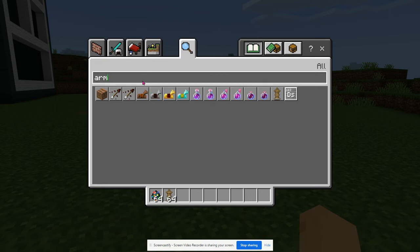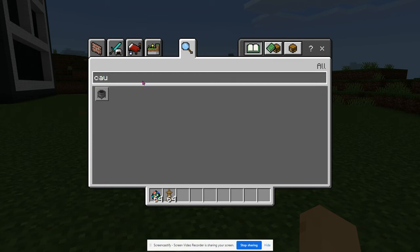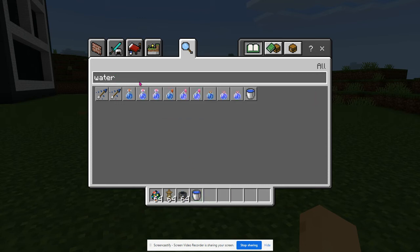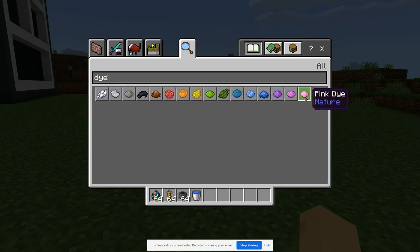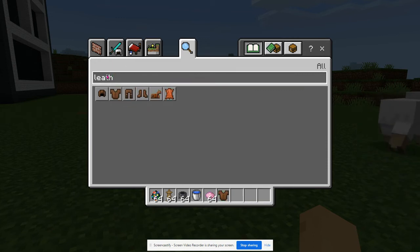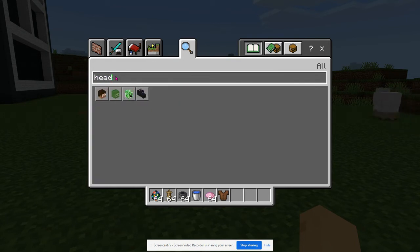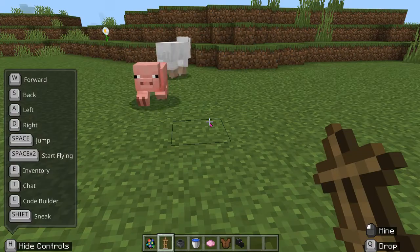I'm going to put that in my inventory. I'm also going to look for a cauldron, a bucket of water, and some dye. Maybe I'll select this pink dye, and then some leather clothing - maybe a shirt. I'll also need a head for our character, so you can search for 'head' and get some different items. Maybe we want this dragon head.